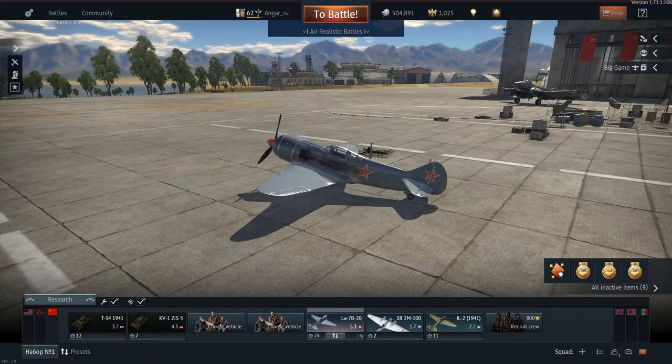In War Thunder, for a plane to be balanced it has to achieve a compromise between all three of these characteristics. For instance, the Spitfire is renowned for its maneuverability and climb rate, but its top speed in level flight is absolutely terrible. From these characteristics we can organize planes into archetypes, and these archetypes form a massive game of rock-paper-scissors when it comes to balance in War Thunder.